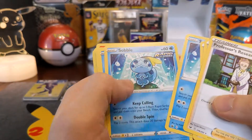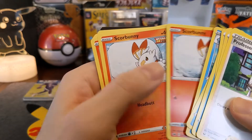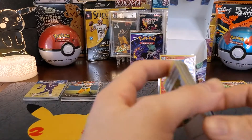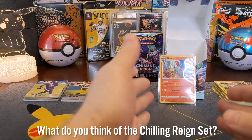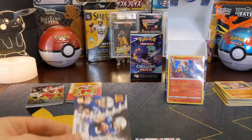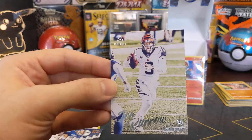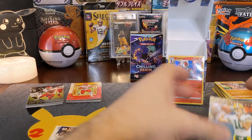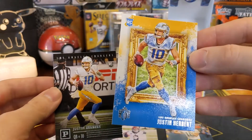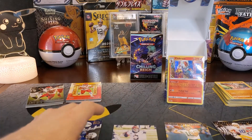Inside the box you've got trainers if you wanted to play with it, all the starters - Scorbunny, Raboot, Cinderace, and a code card. For sports cards, we got two Jacob Eason cards, a Joe Burrow Luminance - not too bad - Jordan Love, two Herberts - I'll definitely take that - and a Jalen Hurts. Not too shabby. You're always looking for those QBs and football seems like a solid hobby right now.